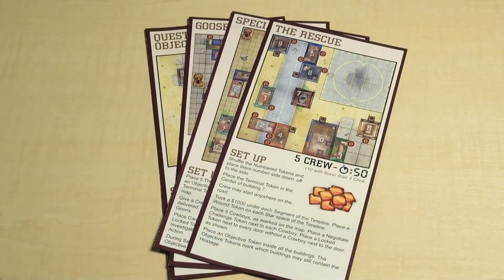Firefly Adventures: Brigands and Browncoats comes with a set of jobs right out of the box. But if you go to our website — link is in the description below — you can download some extra community-created missions, which we will add to regularly. Have a look through these jobs, and once you have found one that interests you, you can get started.